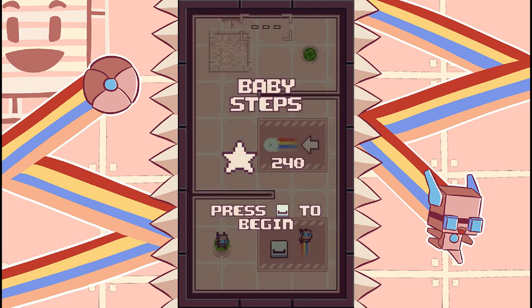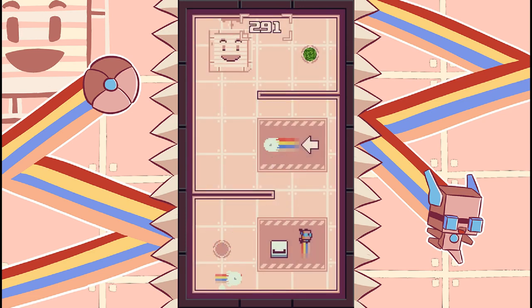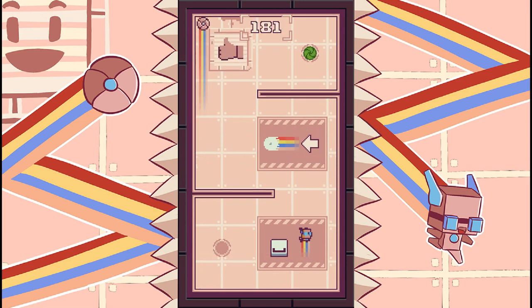The controls are fairly simple. By the way, you can change the background artwork if you want to. You can play space to jump, or you can use W, A, S, D or the arrow keys to actually just fly around.